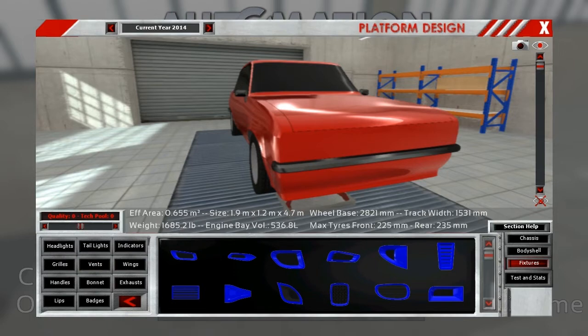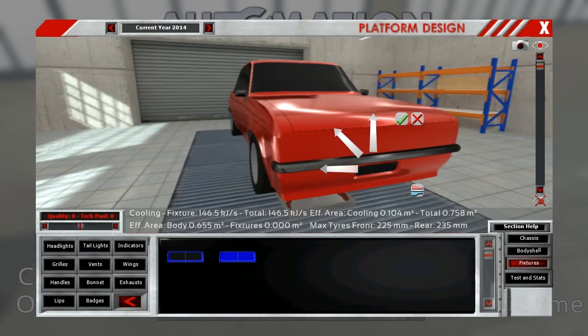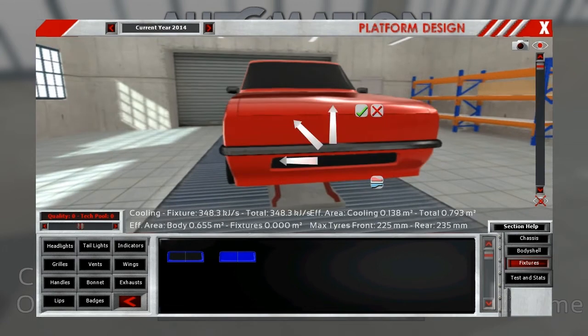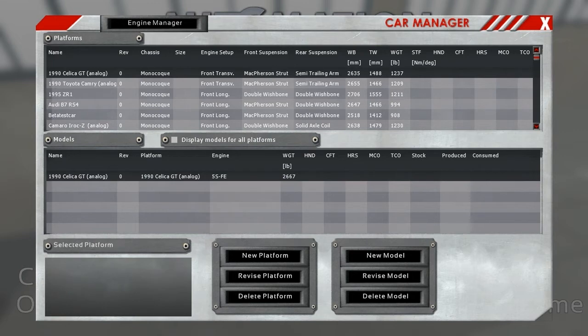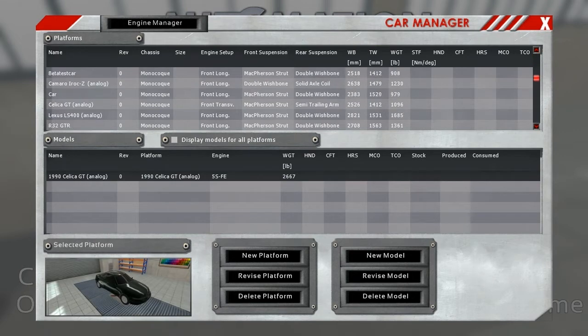For fixtures, I'm just going to put a grille on there for the sake of having enough cooling space. That should be more than enough, and I can trim it down later if needed. So this is the Lexus LS400. I realize I forgot to put 1990 on it — I'm confusing myself.